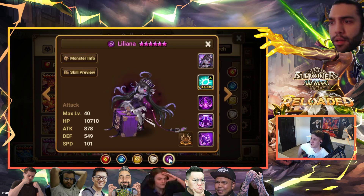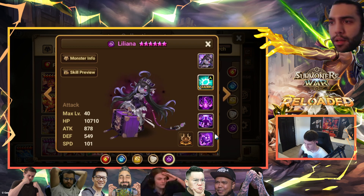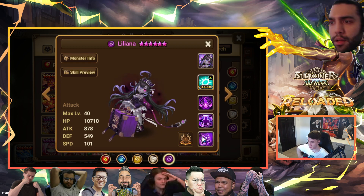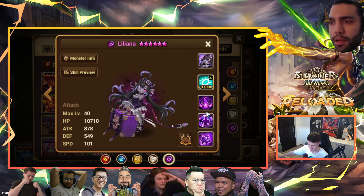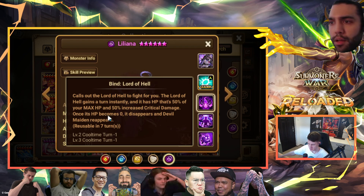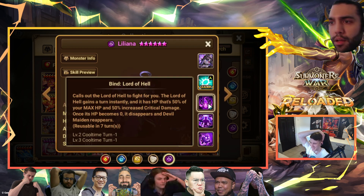Then we have Liliana, which looks like the most fun one. There's another new mechanic here — Comptos is bringing a bunch of new mechanics with these units. She has glancing on the first skill. The second skill I hope gets buffed — imagine it gives an additional turn when you use it, so you can chain second skill into third skill into a hit. Basically, 'Lord of Hell.'